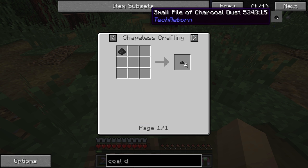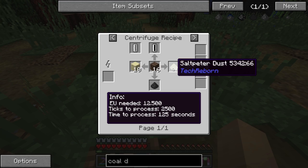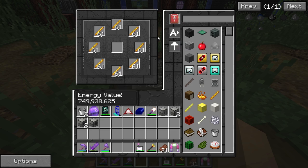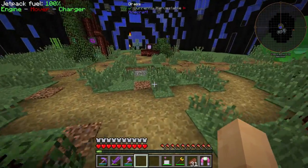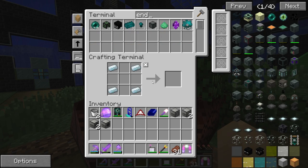Maybe we could do that in the centrifuge — get some saltpeter and some coal dust — that might be a thing. But for now, that's going to be a little bit manual again. But what that should be getting us is some enderium. So if we are looking, we are not getting enderium in the system. Why?